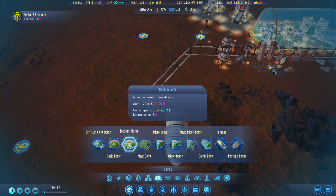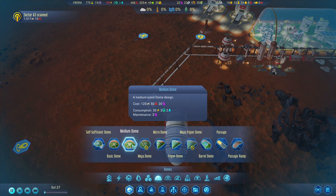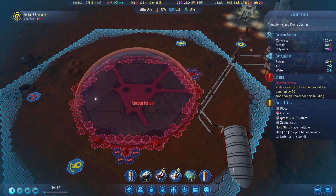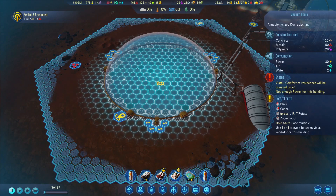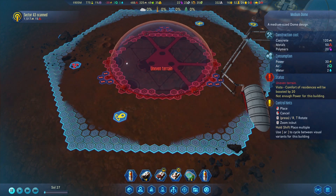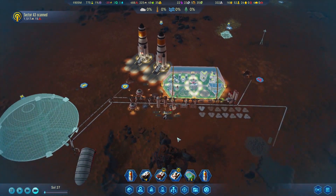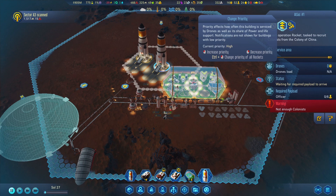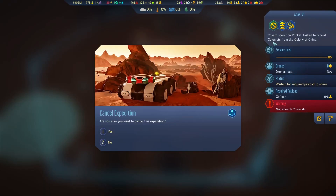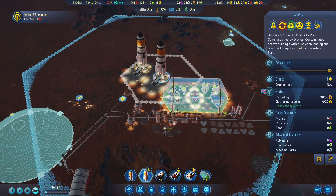Mega dome, big dome - a lot more resource intensive, but also much bigger. That fits quite nicely actually. It takes six - we don't have six. Cancel expedition. Let's just load up on some rare metals then. We'll send passenger rockets.